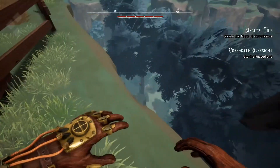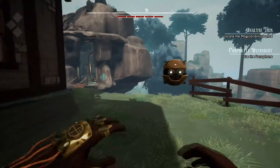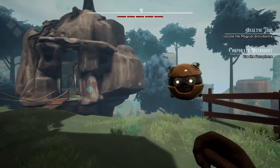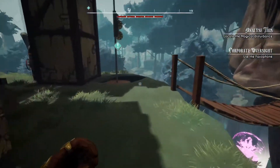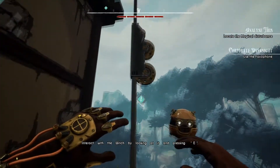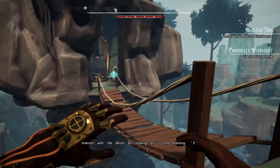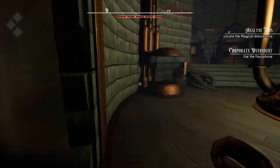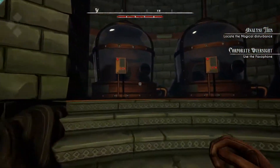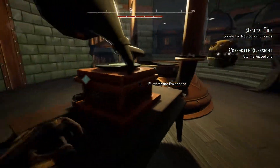Anything back here? There are some floating rocks. Can I hop that? I can. This old-sounding man — hello. Why did you just appear in front of my face? Locate the magical disturbance. I'm guessing it's that thing way down there. Interact with the winch by looking at it and pressing E. Okay, so that's to go down. I don't think I want to use this yet — I think I want to go in here first. I'm sure that elevator isn't a one-way trip, but let's investigate this while we're up here.